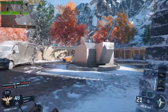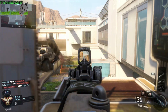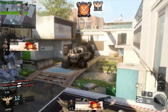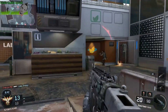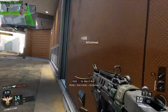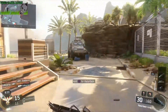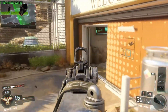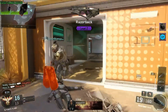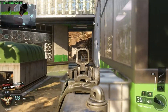Before we get into number 1, let's discuss a couple of dishonourable mentions. First up: due to wall running, jet packs, and swimming abilities, the maps can feel a little small. Size-wise they're probably not that dissimilar to previous games, but the new traversal methods make them a lot easier to get around. Without increasing the player count — which they can't really do, as they're trying to keep parity with last-gen systems — they can't just make a map bigger to compensate, so they've kind of caught themselves in a catch-22 situation.